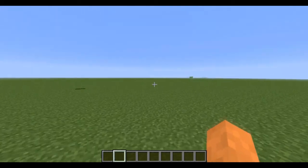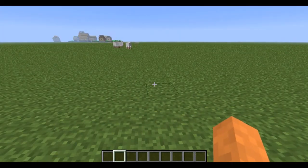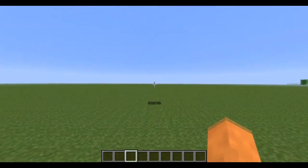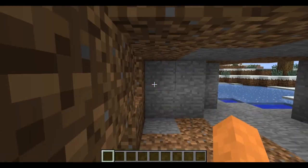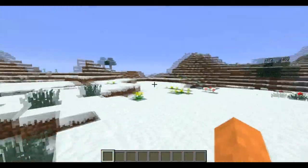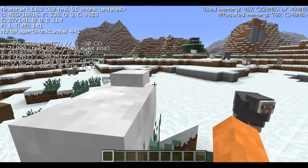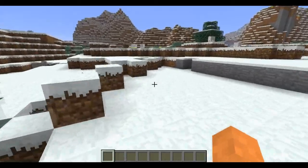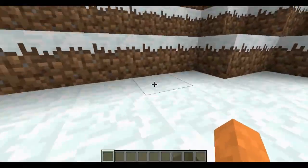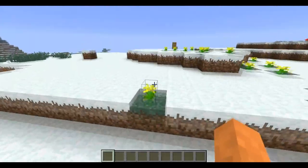Now we're actually going to drop into another map that's not flatland and show you that I still get pretty substantial fps. I'm going to drop down this hole right here. Here we are back on the normal map. As you can see, we're still running 60 fps, which is about 50 more fps than I used to get with my old computer — pretty stunning.